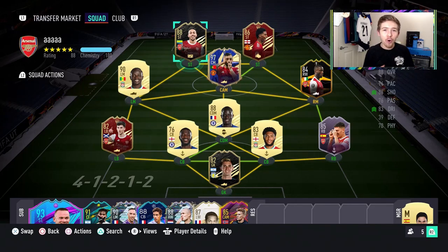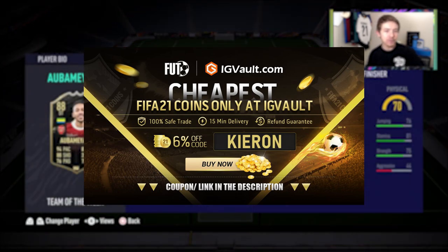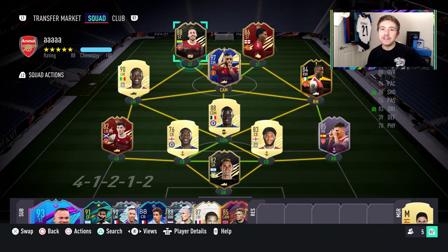I know he does have a better card already available in the game, but with Aubameyang getting his first inform at 21 I had to try him out. If you need to get your hands on some coins to improve your Ultimate Team, check out the link in the description — IGVault.com — and if you use the code Kieran at checkout you'll get yourself a pretty nice discount.